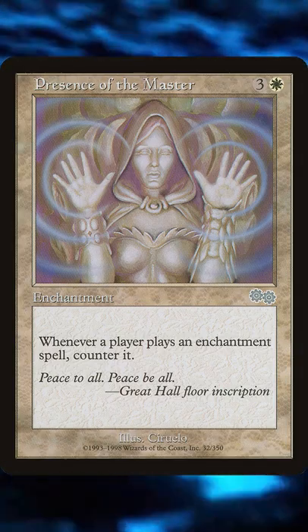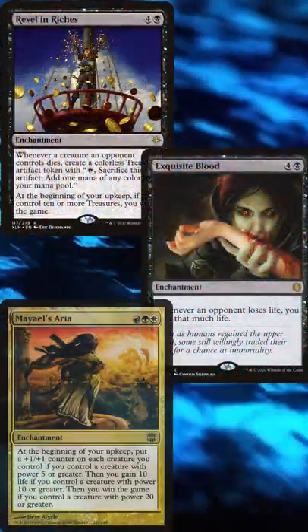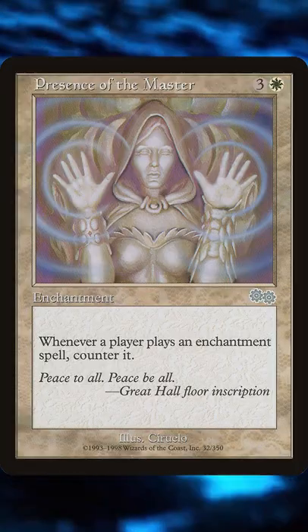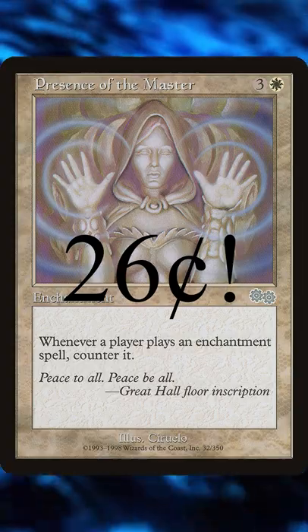Any heavy enchantment decks completely turn off with this card, and any deck that runs combo enchantments like Revel in Riches, Exquisite Blood, and Mayael's Aria are completely destroyed unless you destroy this card. And this card is only, at the time of recording, 26 cents — which is really cheap for a card that does this.